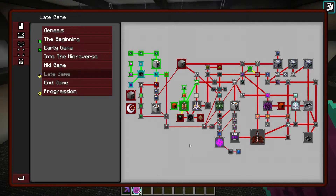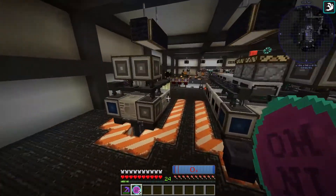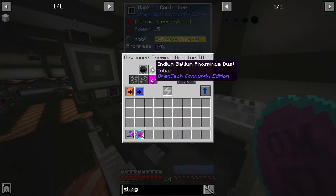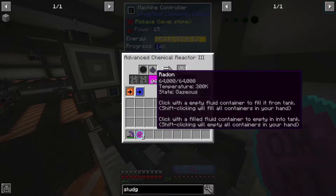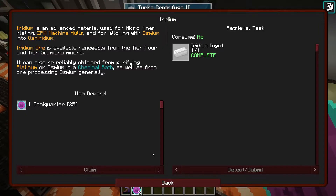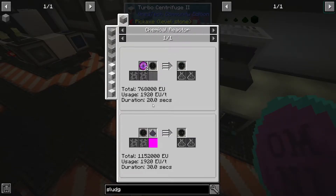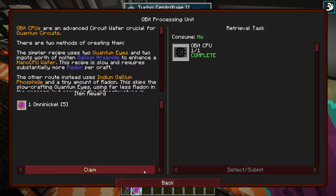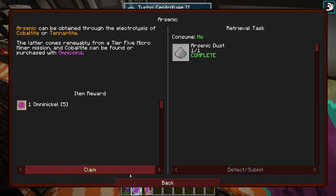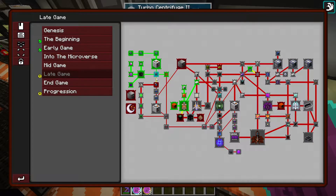We made iridium, so I got that quest done. I've also done the qubit processing — we did the one using indium and radon and a nano CPU wafer, and then it chops it up. That's the final one. We did it with that recipe. I did do all of the other quests as well — I did make arsenic and I did make indium. You technically only needed to do one of those, but I ended up doing both.